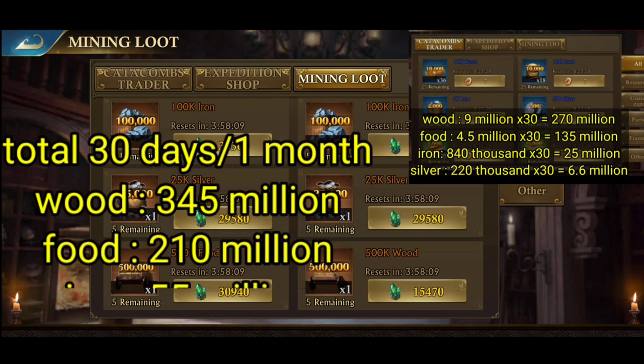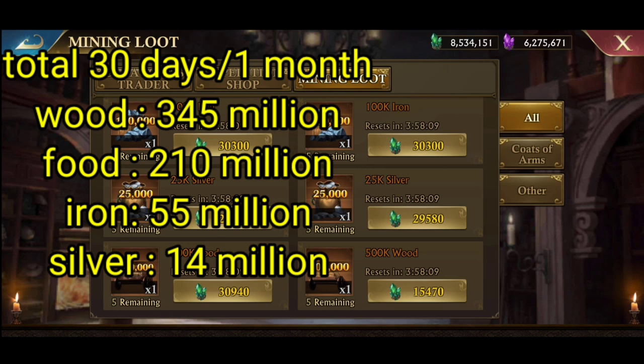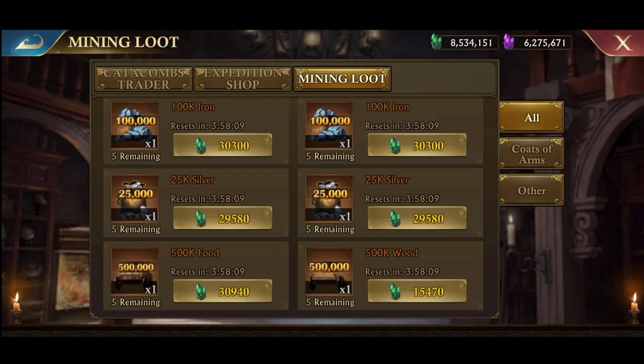The total resources definitely generated by a farm account in a month, only from catacombs and mining loot, are: Wood 345,000,000; Food 210,000,000; Iron 55,000,000; Silver 14,000,000. This is the minimum amount from one farm account, and it only takes 5 to 10 minutes to log in and do it. What takes a long time is when you start building it.